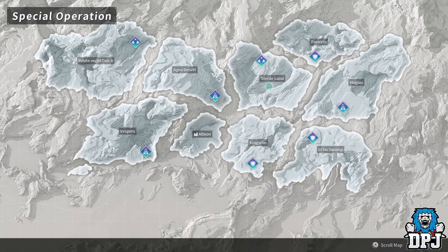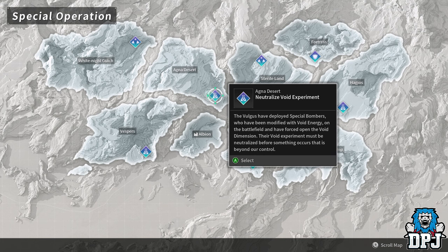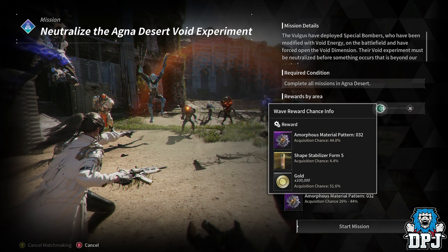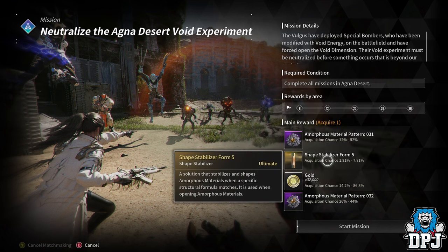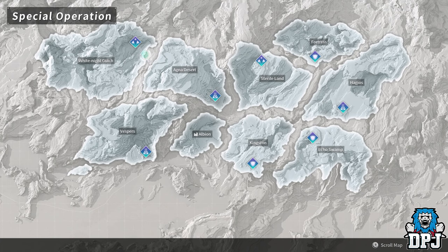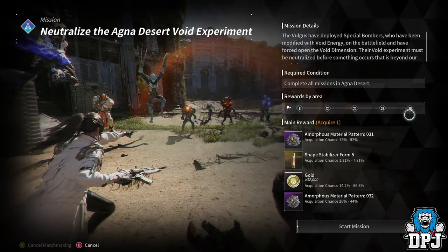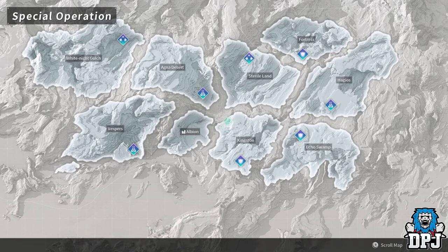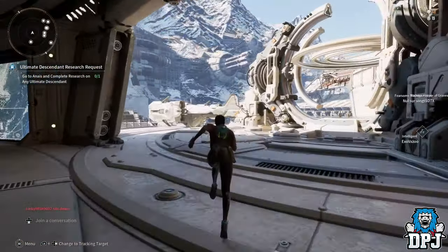Now we have void fragments in special operations, which gives us a real reason to play these. Another great thing is that the further you get through these operations, the more chance enemies drop Mark for Arrest. Previously the normal Mark for Arrest gave you 10,000 gold — now it's ten times as much, so 100,000 gold per Mark for Arrest. And if you get the high-value Mark for Arrest in the later areas around zone 28, you can get one million gold. Definitely worth farming these special operations now.